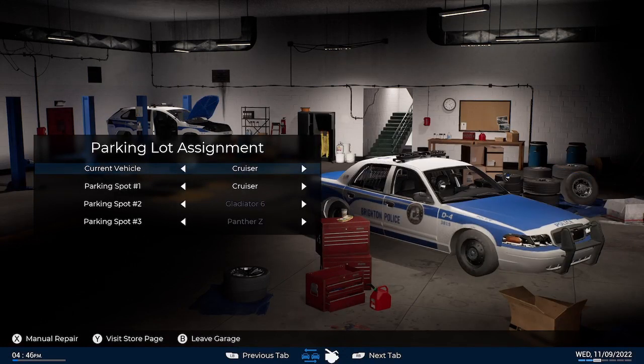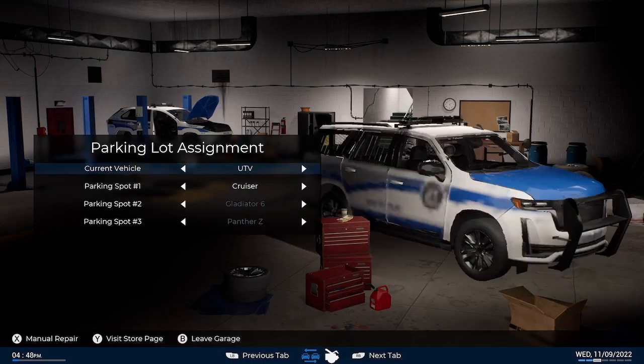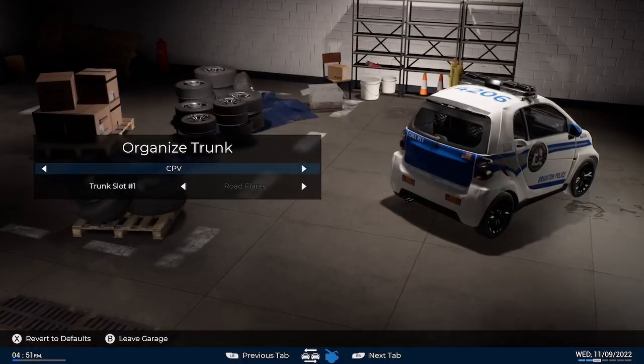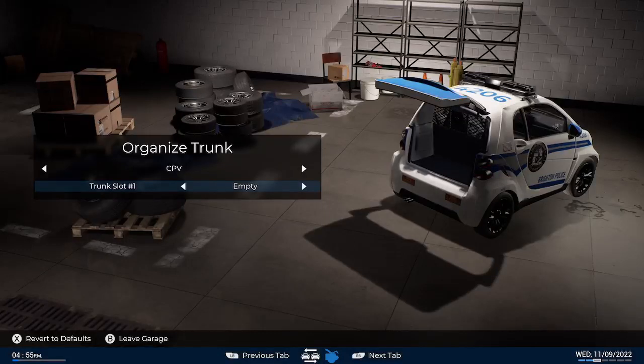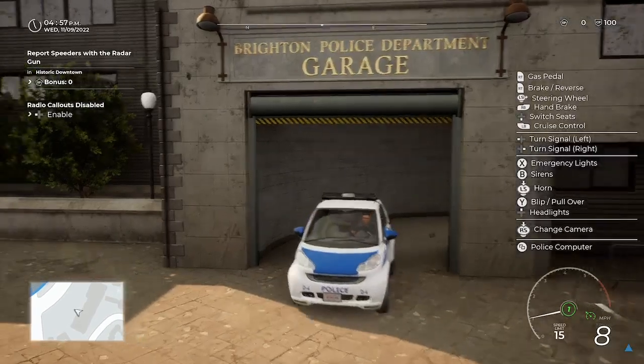You can also add the UTV — though that's also a DLC which I'll cover in another video. Each vehicle's trunk can be organized independently: in the CPV you can put road flares, traffic cones, and traffic barriers. Some items are grayed out on this profile because I need to unlock them first. You can also set the trunk to empty.